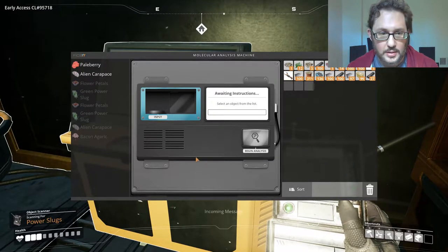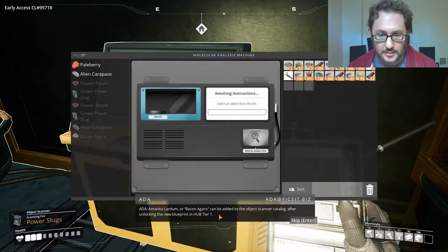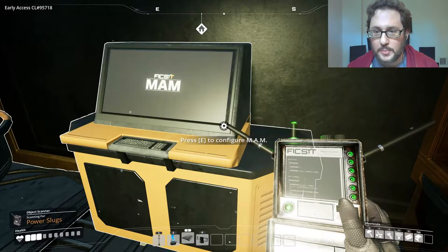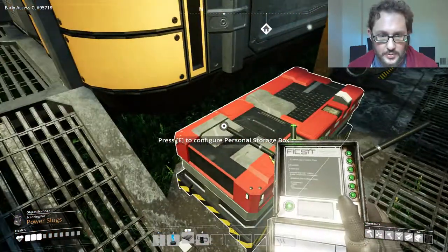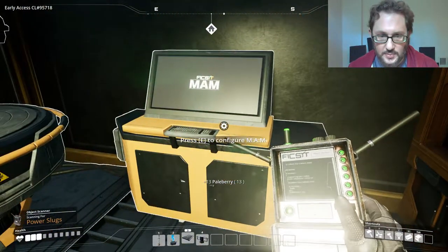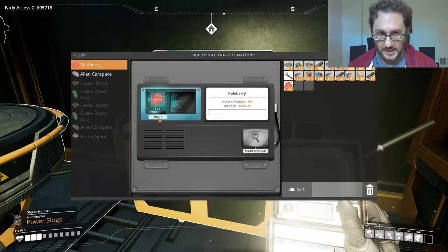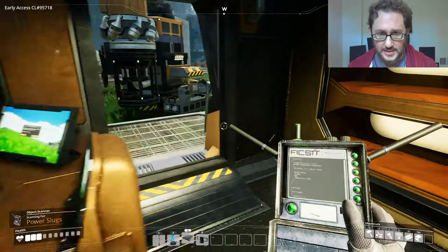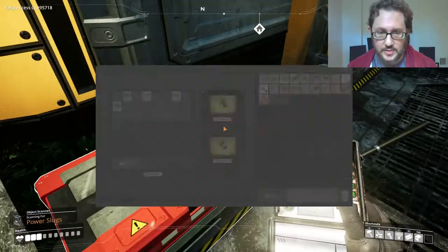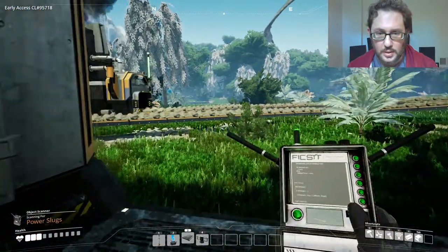We did bake an agaric. After unlocking the new blueprint in Hub Tier 1, we can scan for this now. Pale berries are the next thing, so let's grab those. These things heal us, but it looks like there's not any more tiers of Bake an Agaric, so maybe we look for more of that for healing as we go out.